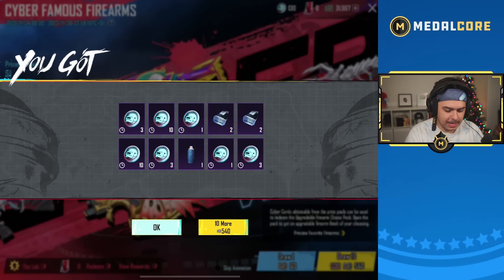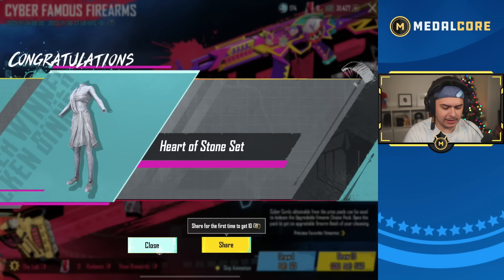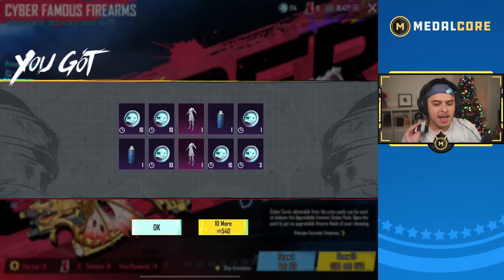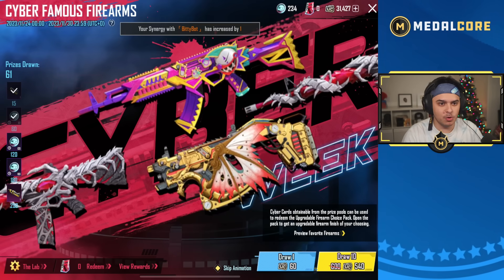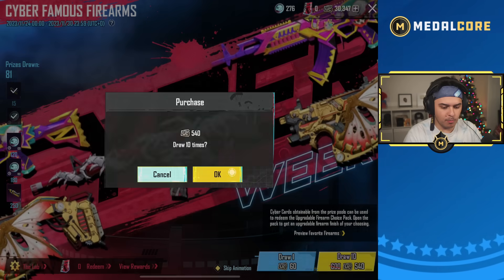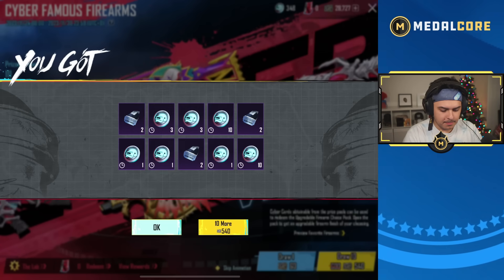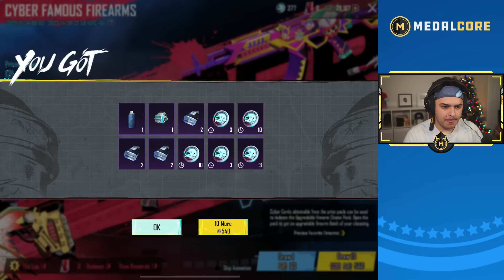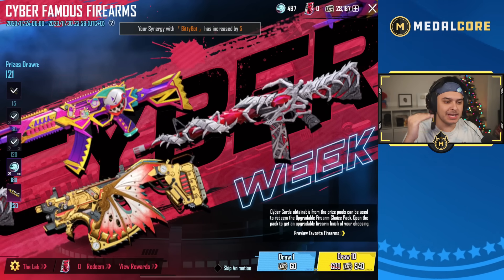Getting a lot of 10-coin pulls — let's skip some animations to speed things up. Oh, I didn't get that set — they released that a long time ago, I think it was a US-only release during an American holiday. Continuing to pull — getting lots of 10-coin rewards. We'll end at 120 draws. Alright, this is the last draw — 120 draws total, claimed.